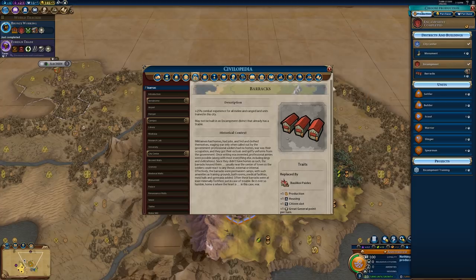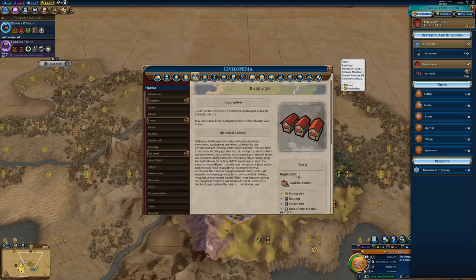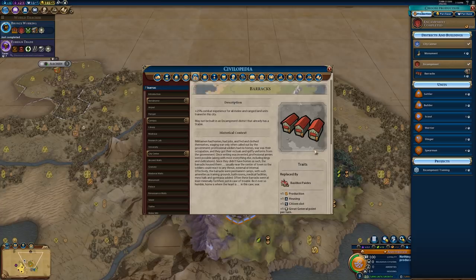I think the Barracks is actually one of the weaker tier 1 buildings in the game — it doesn't provide that great of yields. The extra great general point per turn can be nice to get a general faster, and the 25% XP sounds good but doesn't speed things up all that much. The citizen slot can give a little extra culture or production but I think it's more worthwhile to just work a hill tile with a mine. Overall, if you're going for early domination — like playing Montezuma with Eagle Warriors — I would definitely get a Barracks. But if you're not going strictly for early aggression, you can hold off on it until you have spare resources.